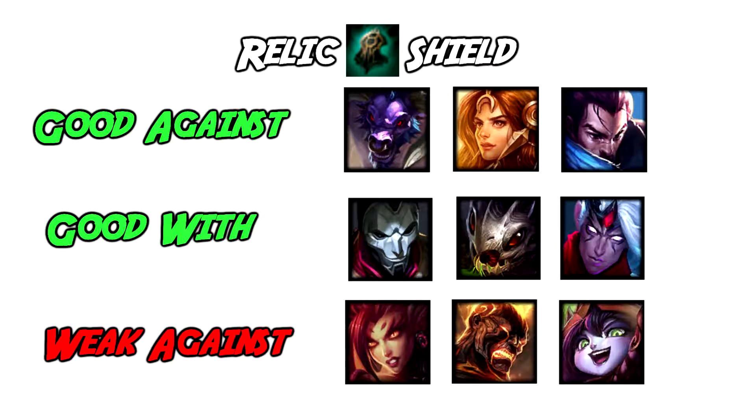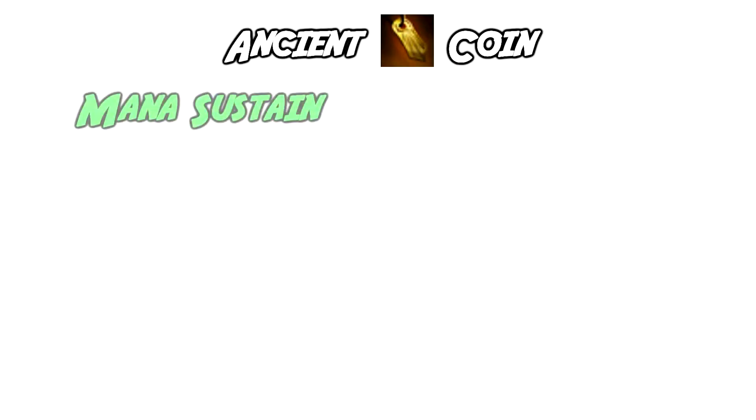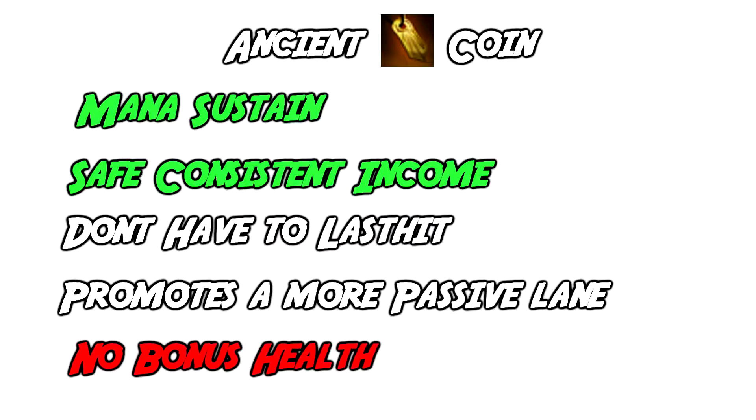Similarly, if your ADC is a mobile ADC such as Jhin and they are likely to get poked a lot, then the heal can help keep them in lane and Relic Shield is, in my opinion, a better choice. Ancient Coin is the other typical starting item for Thresh and is very good for mana sustain in lane and relatively safe, consistent income. The mana coins dropped allow Thresh to be a bit more liberal with his abilities and can create more opportunities for hooks in lane.